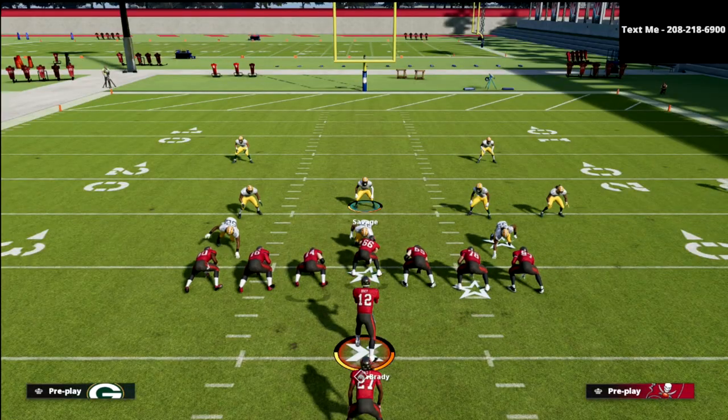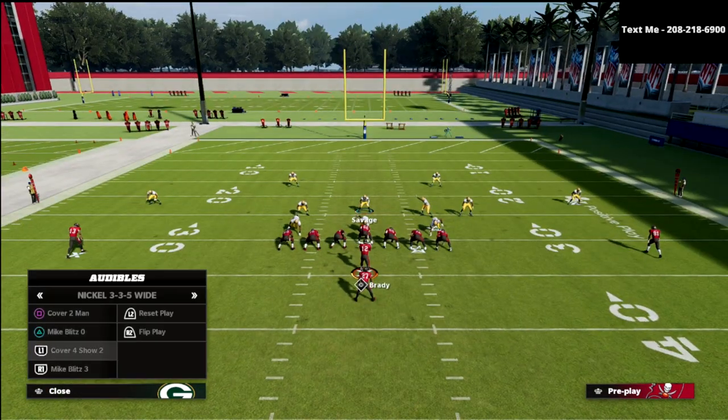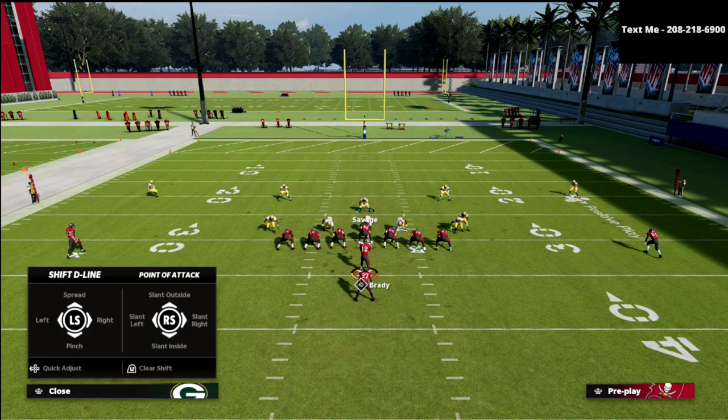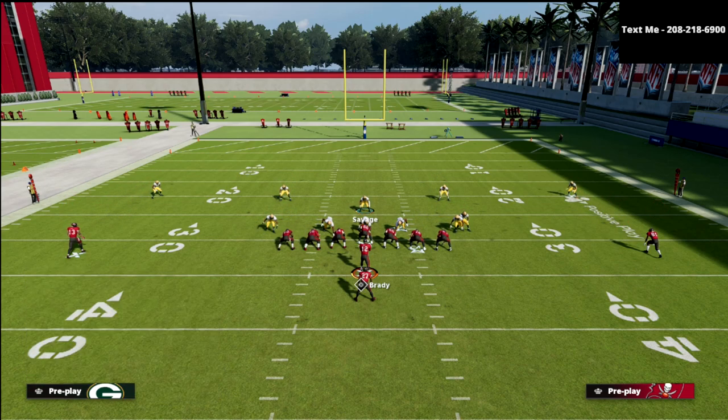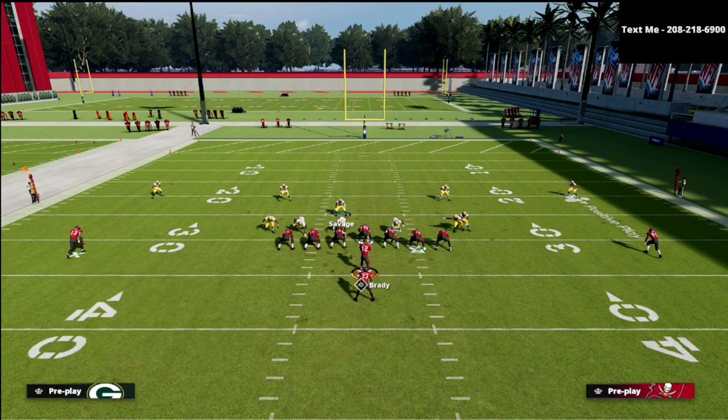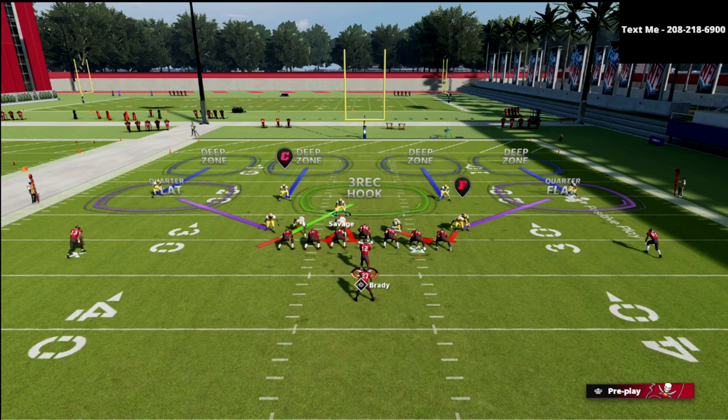Let me show you another formation. Here's pistol ace. Same thing — back these guys off, that's going to help with the match. In this example, we might want to shift our D-line this direction. We're still dropping the three-receiver side. We want to drop the three-rec opposite side of the running back or to the trips.